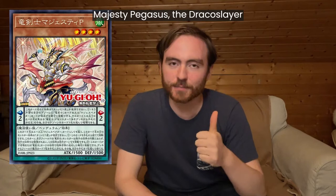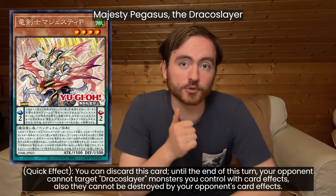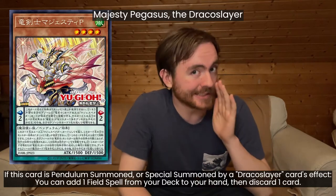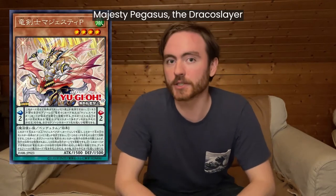First, Majesty Pegasus the Dracoslayer. This is Magispector as well as Dracoslayer support. It gives all your Dracoslayers Dragoon-level protection if you discard it from your hand. It's a surge in the scale, and if you special summon it, it can add a field spell — Secret Village — from your deck to the hand. This is a really cool card and I think it's gonna make both Magispector and Dracoslayer way better.